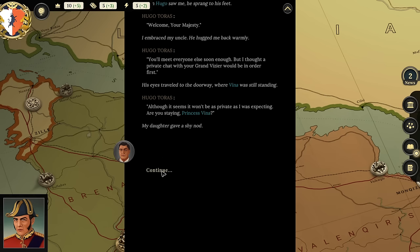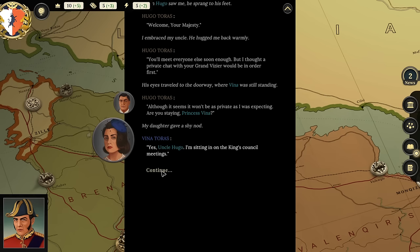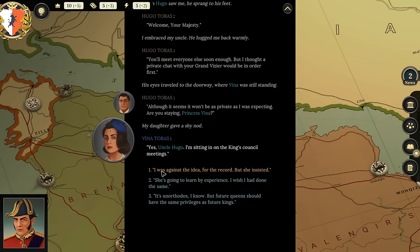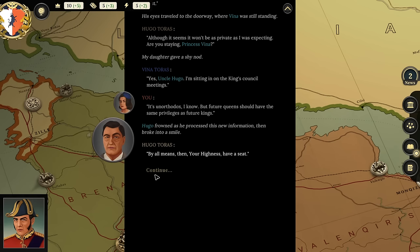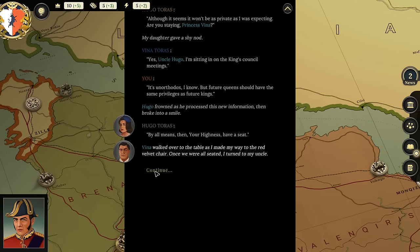My daughter gave a shy nod. 'Yes, Uncle Hugo, I'm sitting in on the king's council meetings. I know it's unorthodox, but future queens should have the same privileges as future kings.' Hugo frowned as he processed this, then broke into a smile: 'By all means, your highness, have a seat.' Vina walked over to the table as I made my way to the red velvet chair.